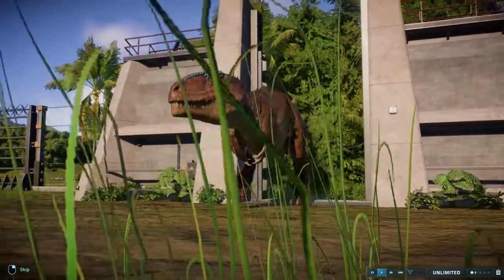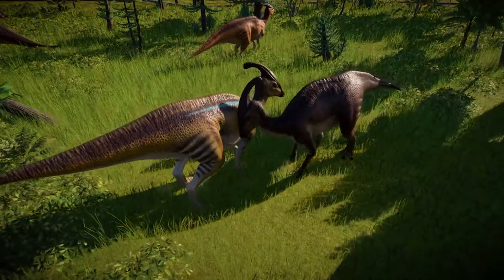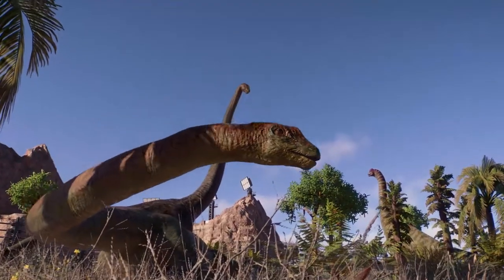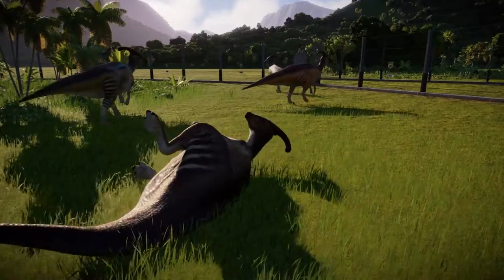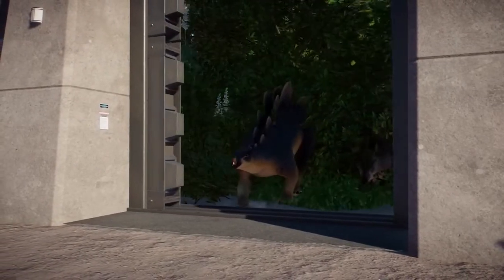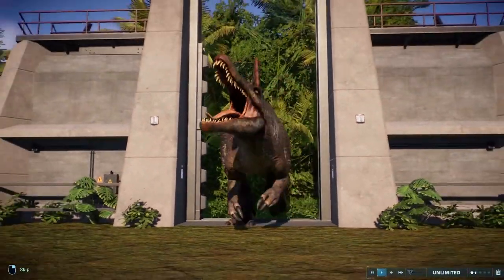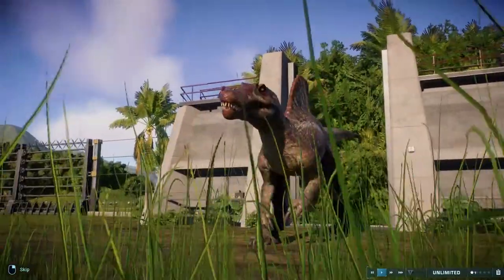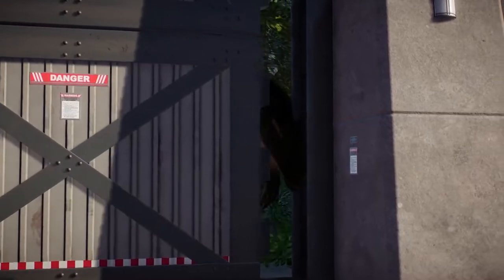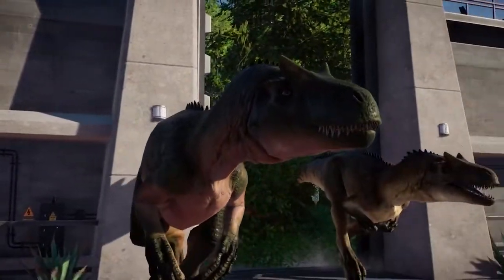Evolution 2 brought with it a much-needed overhaul to the interactions between dinosaurs. Watching your animals ponder about their enclosure is no longer reduced to simple, mundane activities. Animals will sleep, roll about, and even show affection to one another. Releasing your dinosaurs into the park is now a theatrical experience, made all the more exciting with special animations and different camera angles. Special noteworthy releases include the Allosaurus, the Indominus Rex, and for some strange reason, the Liopleurodon.